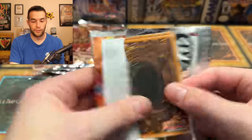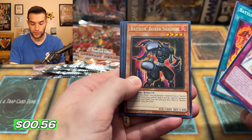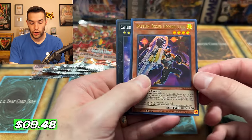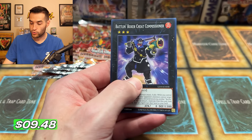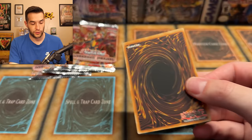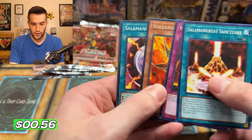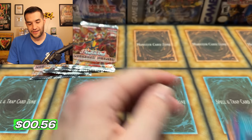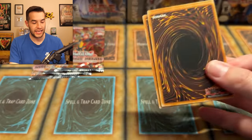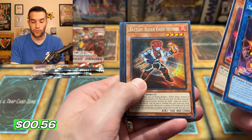A few packs left — can we pull this? I just wish I knew who this duelist was on the front. Battle Boxer Shadow, Battle Boxer Uppercutter. Watch out — that's a nice Ultra. A lot of Ultras have been pulled; I think you usually get five to six per box. Not a guaranteed ghost — about one per case. We have not gotten one in two boxes, but there are still five packs left. Still some hope.